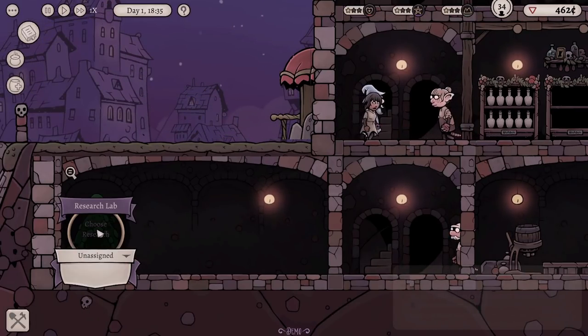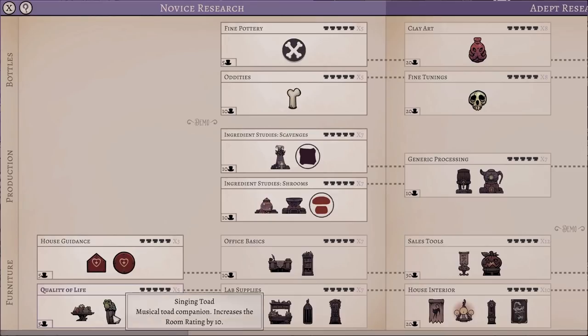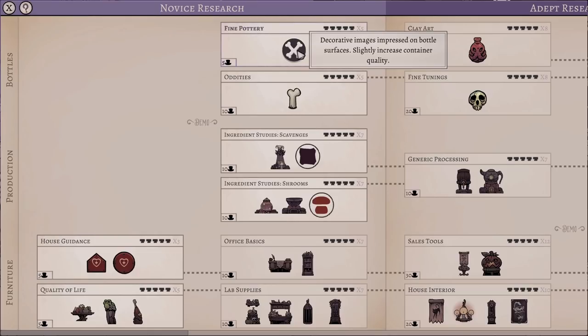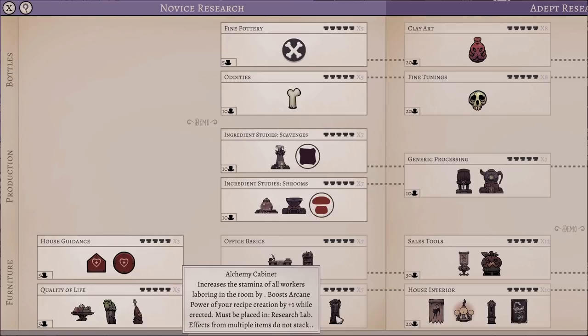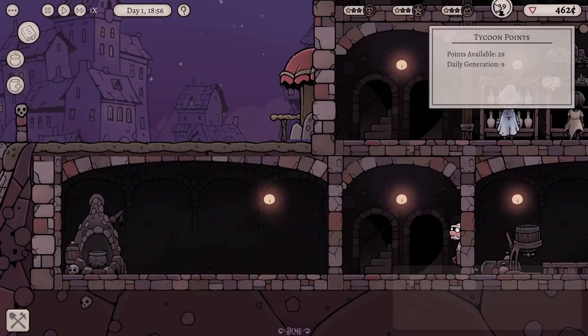Let's choose some research. There's quite a big research tree. House guidance guides customers to specific potion departments within the shop — that's useful for later. Fine pottery gives decorative images pressed on bottle surfaces for slightly increased container quality — that might be worth doing since our containers are basic. Lab supplies has workbenches and various other things. Let's get fine pottery — let's use up some Tycoon Points to get some lovely fancy things.